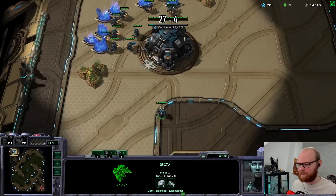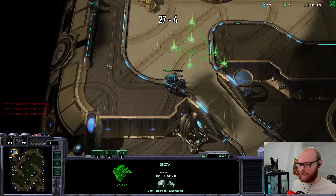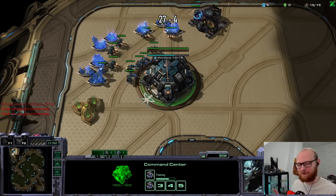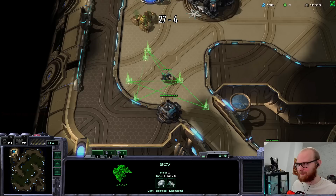Against Zerg it's been so long I'm not even sure what I want to do. Normally I went for the ebay block which was really good, but I'm not going to do that this time. First of all I was already too late, but also this map is pretty large. One thing you don't want to do against Zerg is block their natural on a map where they can take the gold.